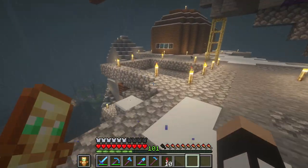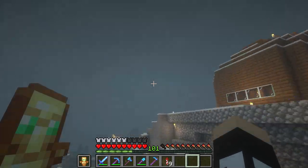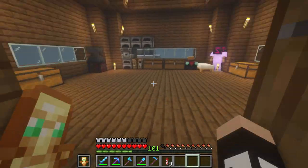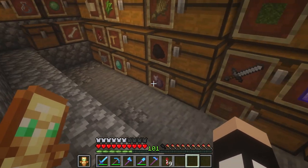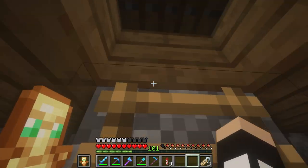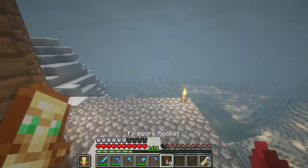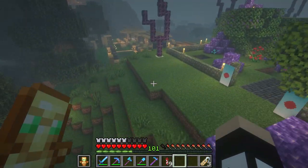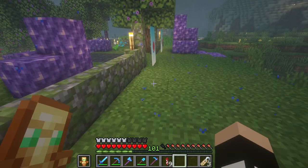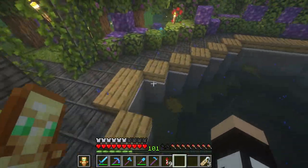Axolotl Sanctuary, here I come. Oh wait, I can't yet — I need the name tags. Where did I put my name tags? Right here. So I can basically name three axolotl babies, and I don't know what I want to name them. I have a name for one.